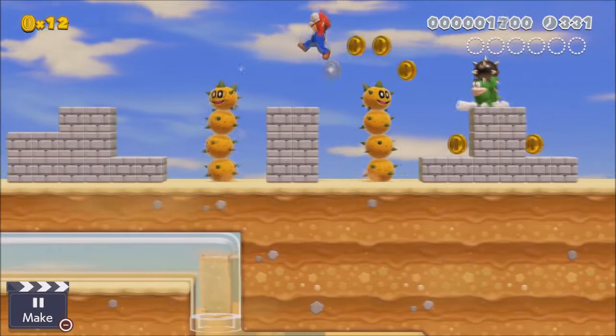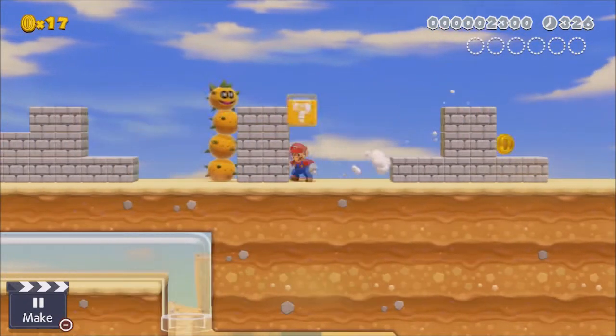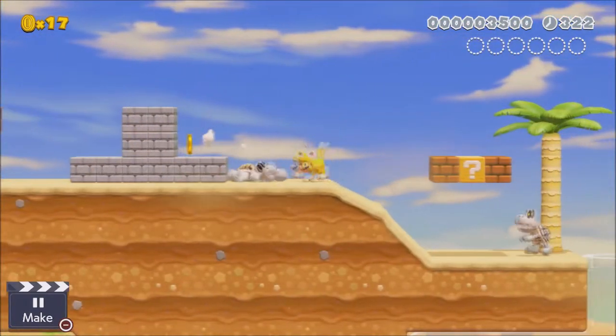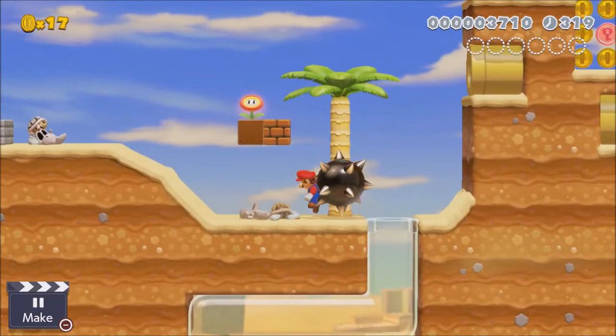So that explains the rats up top. But for the most part, this is another level where I wanted to use the spike and Pokey, which were new enemies at the time. And here is a hidden Cat Mario — there are actually two of them in the level, and they are super important for the optional challenge of the stage, which is the 6 pink coins.